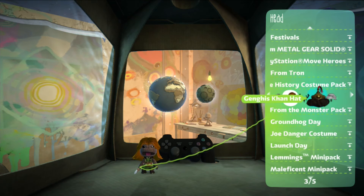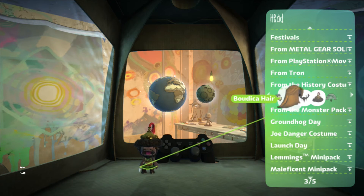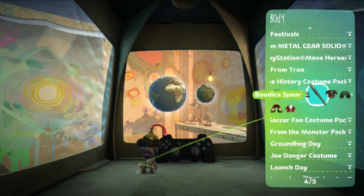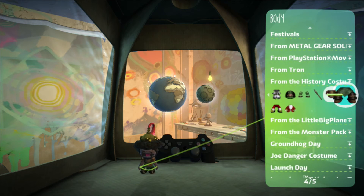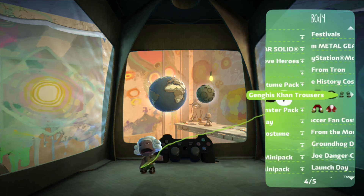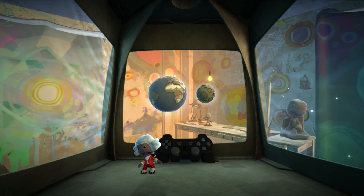We have the Genghis Khan costume — awesome. And then after that we have Mozart, so that'll be cool. Let's get rid of the wig; Genghis Khan does not wear a wig. He's the most ultimate ruler of all time and he looks pretty darn awesome in LittleBigPlanet. His hat is probably the coolest part — it just has this excellent amount of detail. And finally, Mozart. Let's put on our excellent Mozart wig and of course our classy clothes. Absolutely awesome.